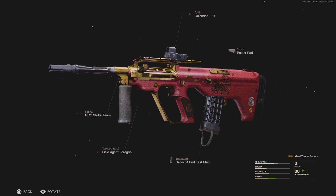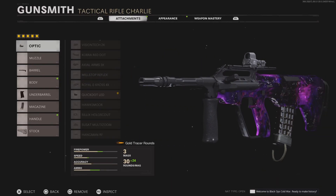Next up, we have the Org, which is literally a one-burst machine. This thing can eliminate your enemies so easily. We have the Strike Team Barrel for increased fire rate, the Field Agent Foregrip for accuracy, the Quick LED because the normal scopes are pretty ugly, the Raider Pad for increased mobility, and the 54 Fast Mag. Like I said, it can one-burst your enemies really, really easily.